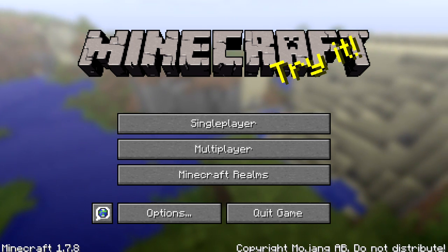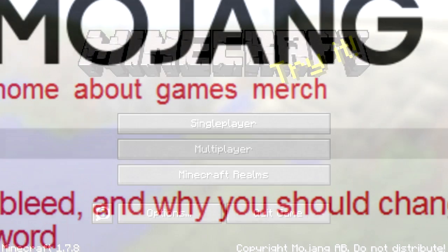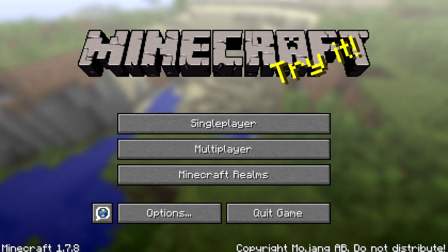Since we did our last update video, Mojang has released 1.7.7, which was a fix for the Heartbleed bug. If you don't know about this bug, be sure to go to the description box and click the link and read Mojang's article about it, because it is advised that you should change your passwords for your Mojang accounts and your Minecraft accounts as they may have been compromised.